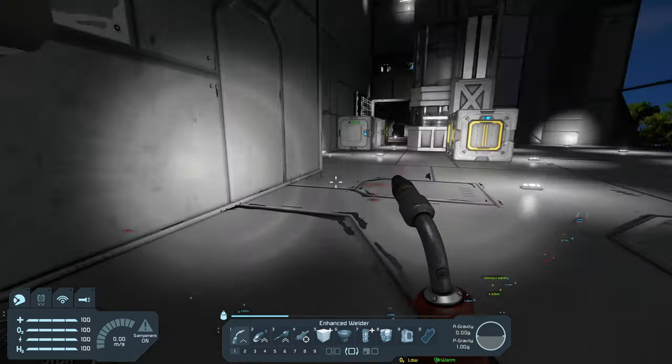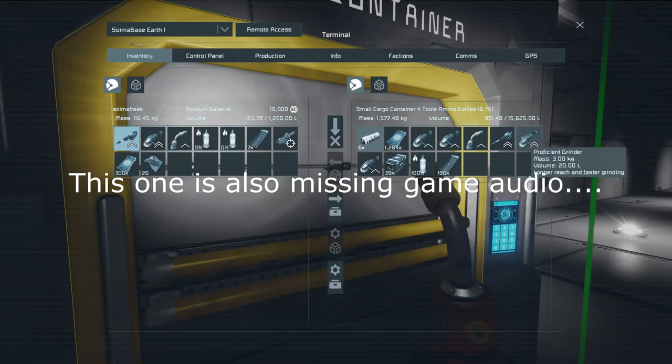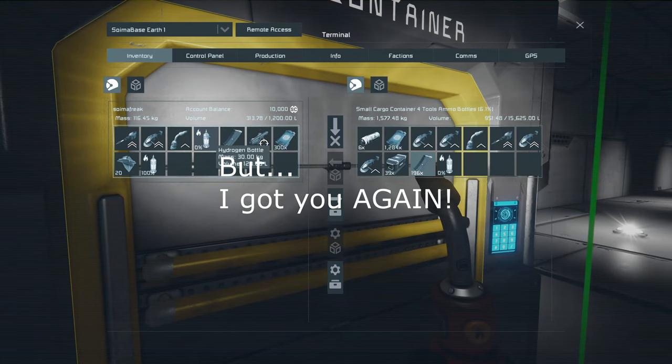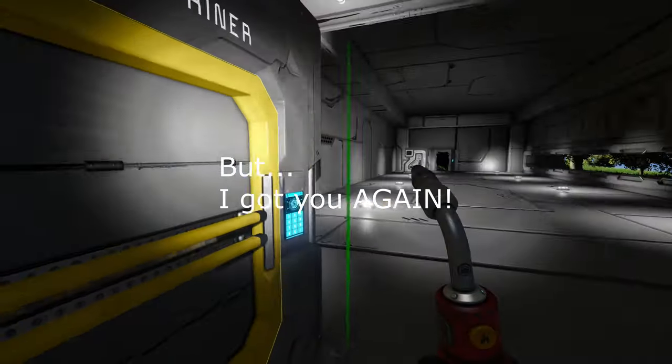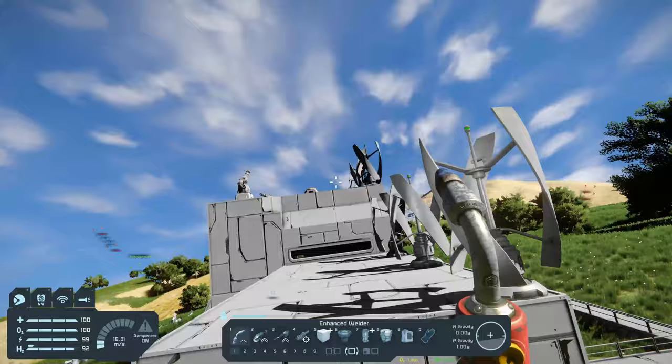Welcome back to Space Engineers. We are on episode 14 and as I was logging in and just starting recording there was — I'm going to say a little bit of fireworks — so I'm just going to quickly check there was no damage, and while I'm doing that let's talk about episodes 13 and 12.